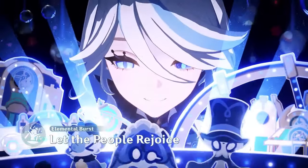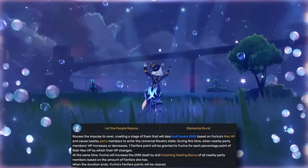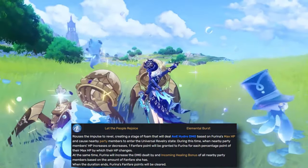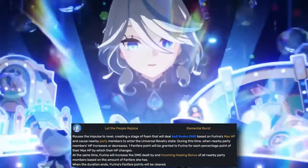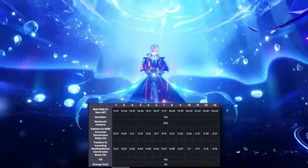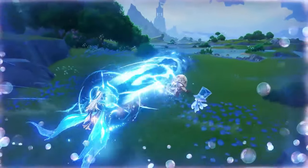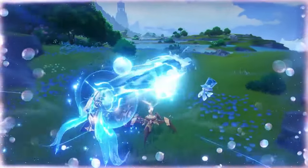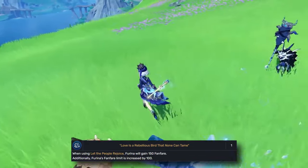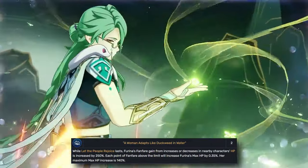Since we brought up Furina, we might as well mention her next — she has to be on this list. Let the People Rejoice deals a massive amount of hydro damage to nearby enemies, and then for 18 seconds, any change in HP — whether gained or lost by any party member — racks up Fanfare stacks, with each one increasing the healing received and boosting damage of all party members. At base it caps out at 75% bonus damage, the highest we've seen from a single character, and it applies to everyone in the party, not just the active character.